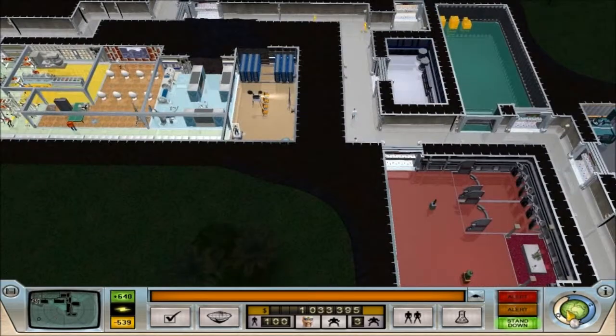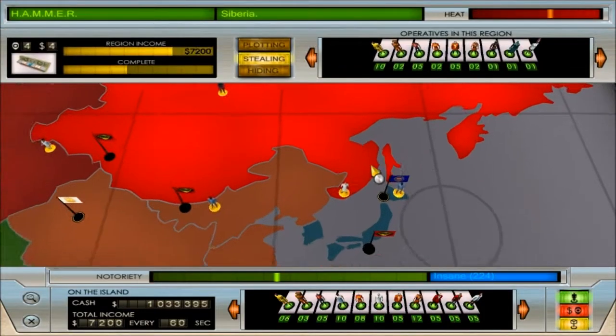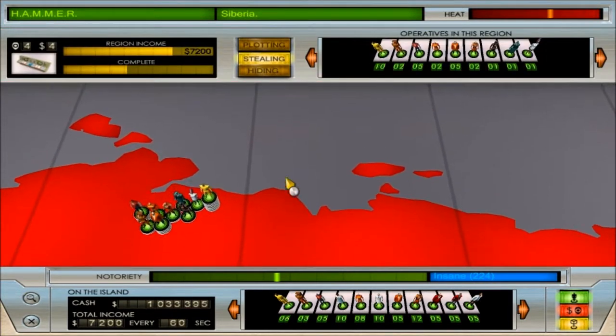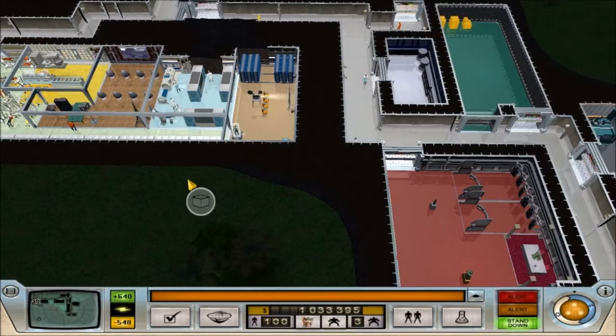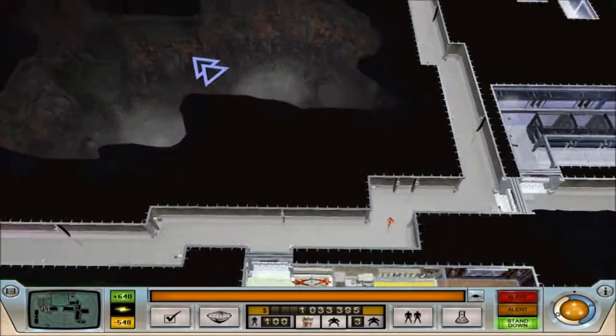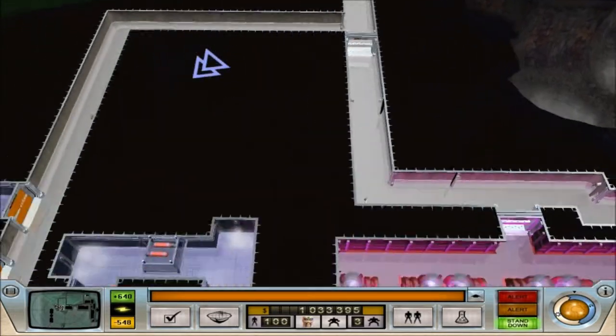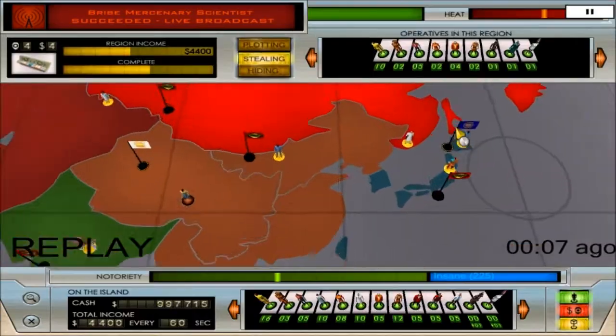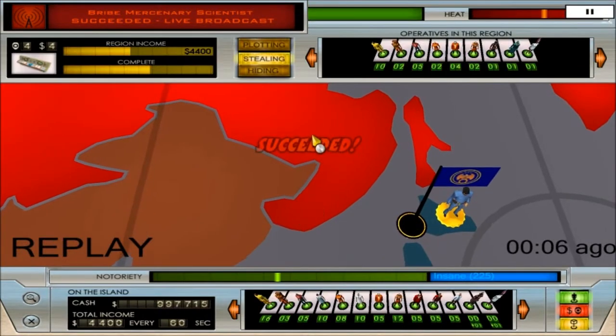They're ready to start now, so let's go ahead and start this mission — that's going to be done in just over five minutes. I don't want to waste your time watching all of that, so I'll be right back. And there we go — we've captured the mercenary scientist! Let's get everyone out of here, pretty fast.